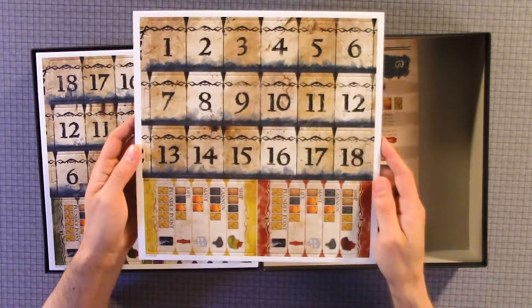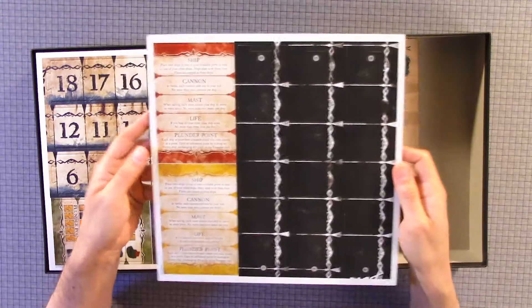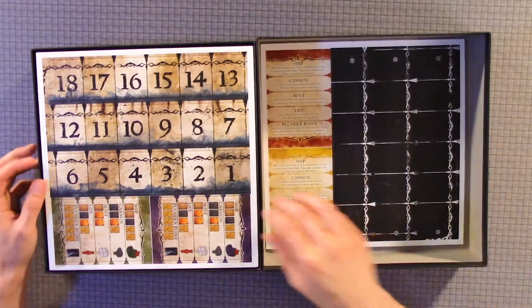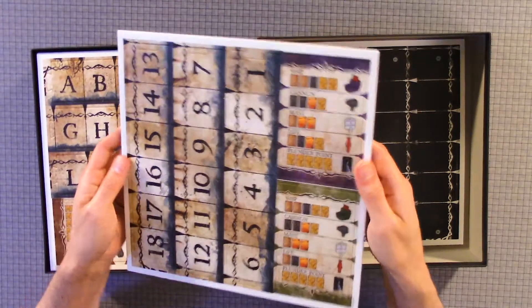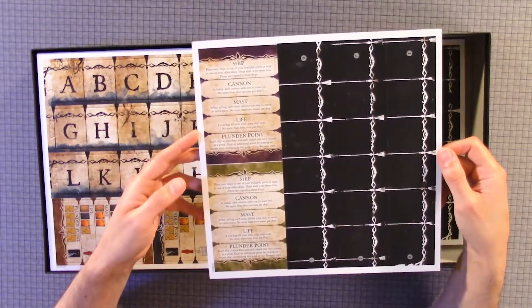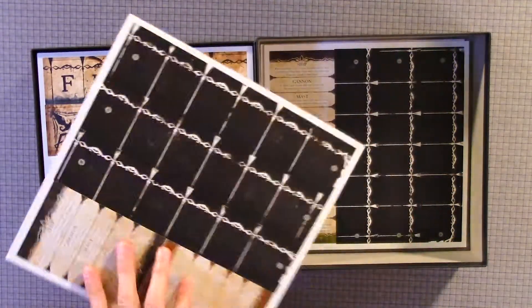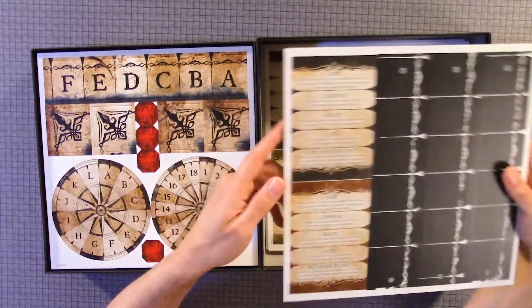Here we have punch-outs. We have Ship, Cannon, Mate, Live, Plunder Point. If you notice there are different colors: brown, black, and green.